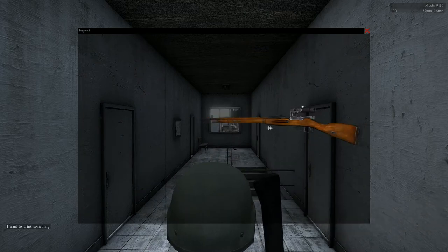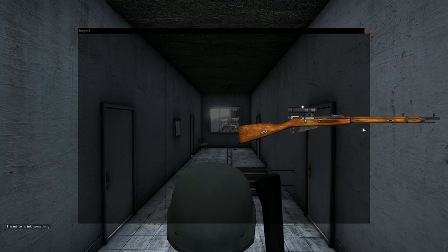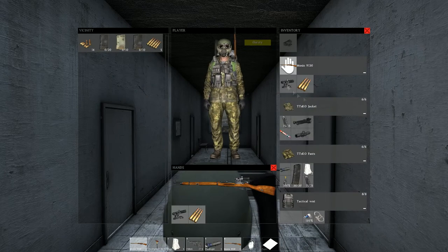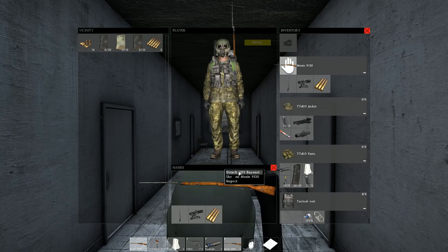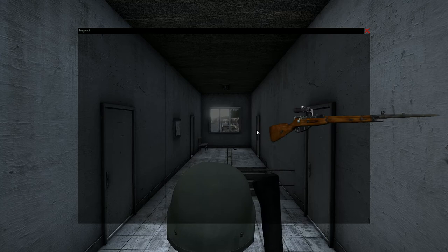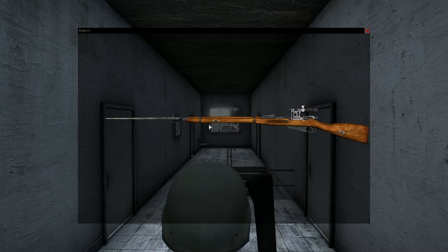Let's take a look at the Mosin rifle. Like the M4A1, the Mosin has a large variety of attachments. Simply drag and drop them from your inventory list and set up your rifle. I prefer the Mosin rifle because it packs a punch that will knock you down in one shot. Attach the PU scope for mid to close range engagement, or simply go with the iron sight.